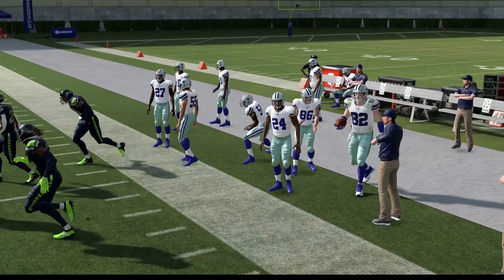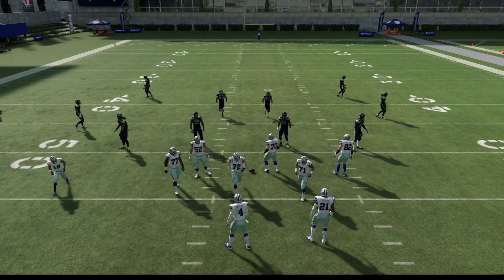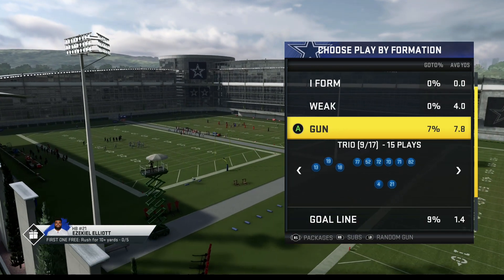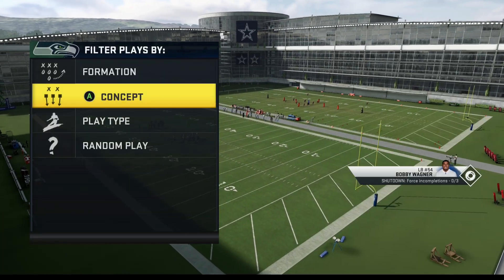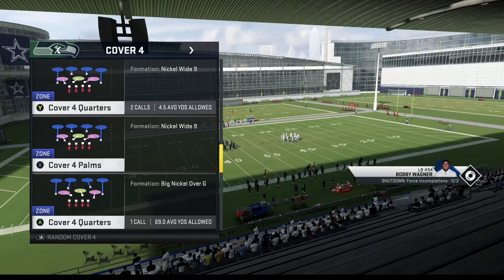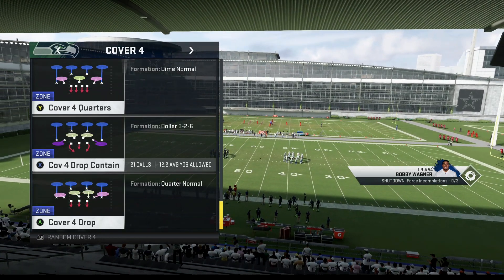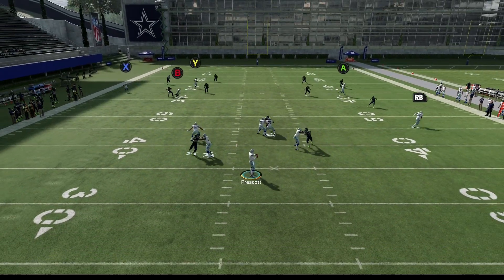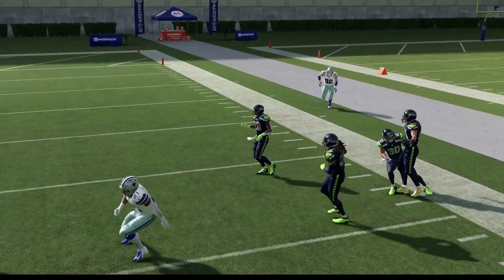I can tell when it's going to be Cover 4 Drop by the way they react. If it's Cover 4 Drop you have to hit underneath. For people new to this: Cover 4 Drop usually shows up in the 3-4 Odd, Dollar, or Big Dime Sam Will formations. But against Cover 4 Quarters and Palms it gets wide open. Against Cover 4 Drop with the Dollar 3-2-6 version it won't get open, so what you need is a PA post shot play.